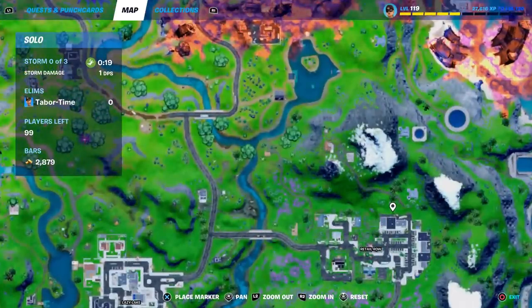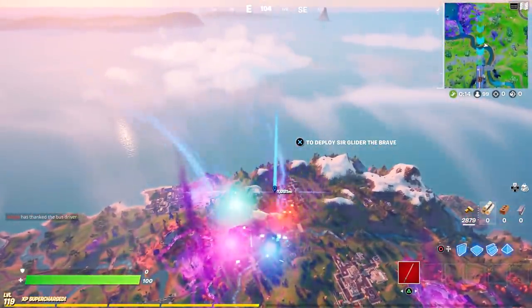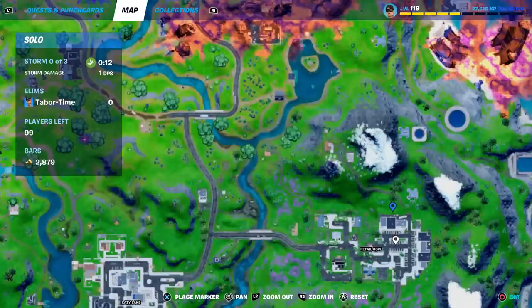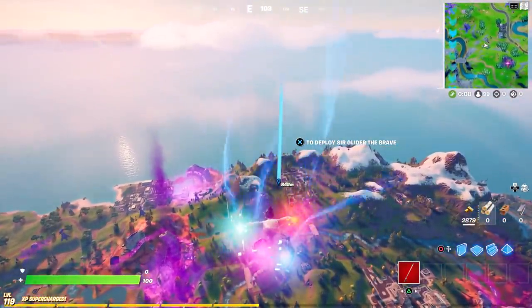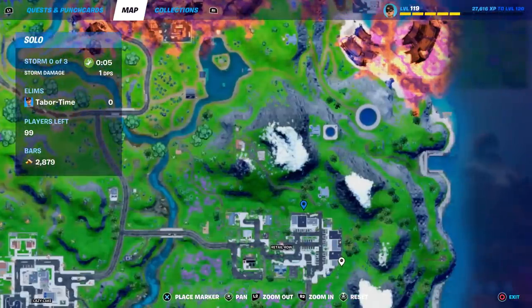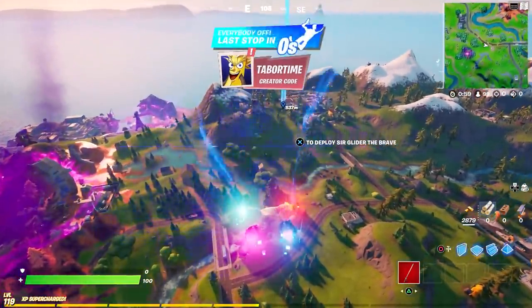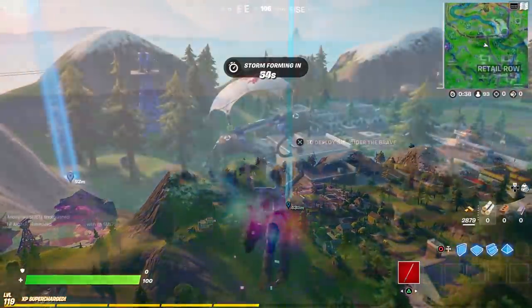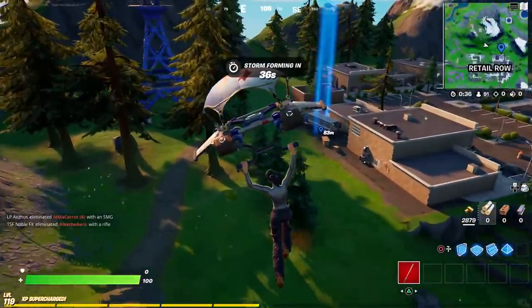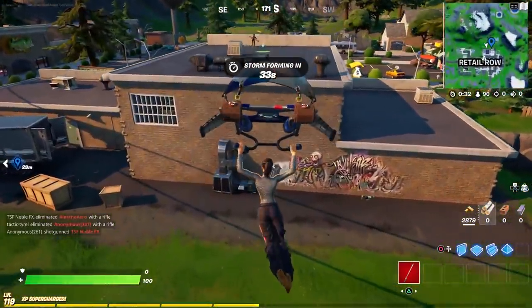At Retail Row, I'll show you the exact location. If you're looking at your mini map in the top right, it'll be straight above the R in the word 'Row.' It's graffiti on the northern aspect of the wall — land right there. A good landing indicator is the back of this truck, and the graffiti should be right here.